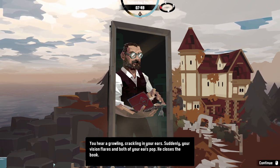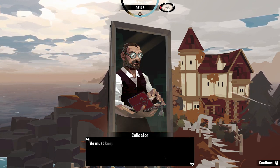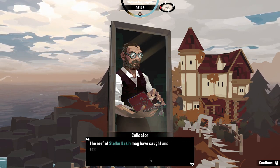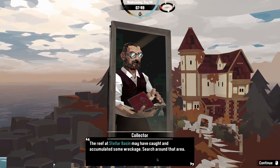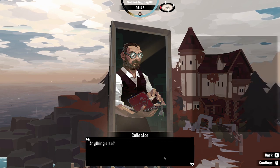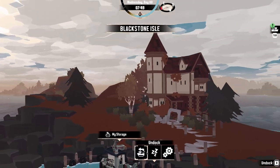The player hears a growling and crackling, then their vision flares and ears pop. The collector closes the book and says they must keep searching, noting the reef at Stellar Basin may have accumulated wreckage and marking a location on the map to begin the search. The player confirms that's all they needed.